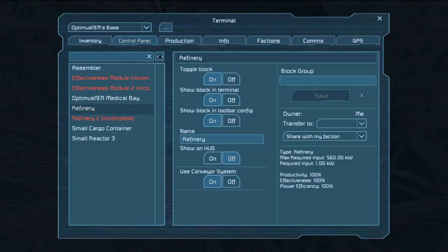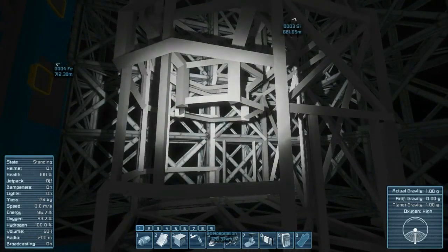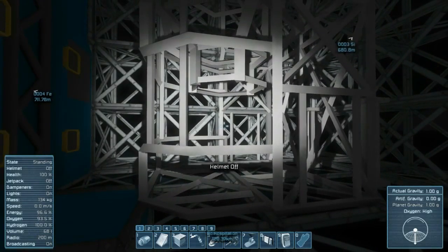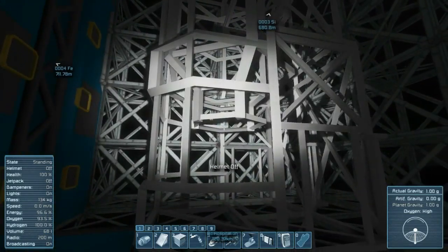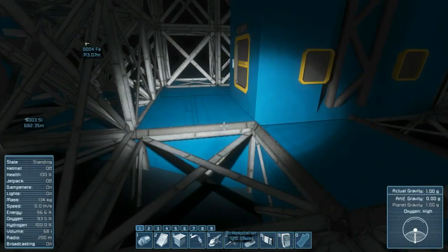You have to have power to the medical bay or it will quit working and you won't have a spawn point. So you don't want to run out of power. Since I have very little uranium I need to be turning things off. As long as I have control panel access, I have access to everything, but I can't transfer items without the conveyor system in place. I'll turn the refinery off — that takes up a lot of power. At full efficiency it's 560 kilowatts, but just sitting idle it's only 1 kilowatt.